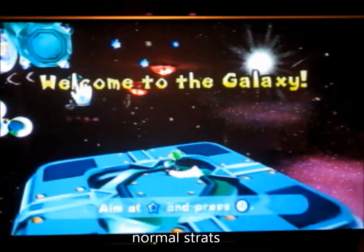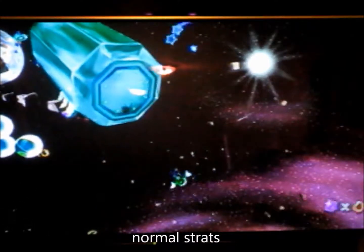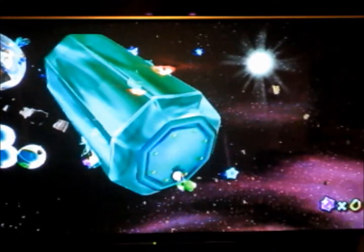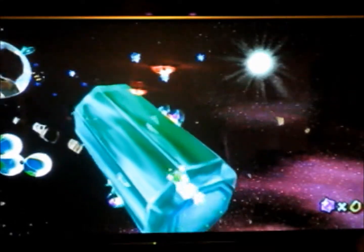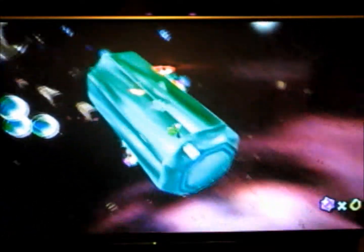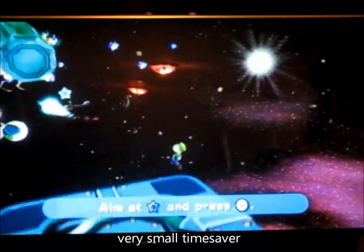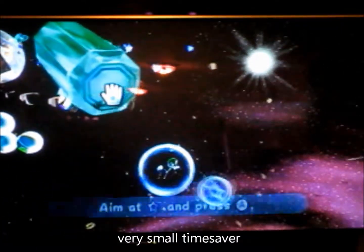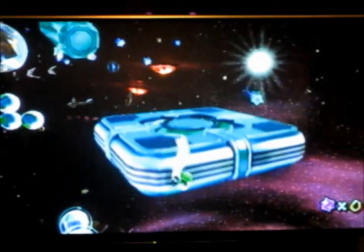First I'm going to show you the normal way to do it — the non-speedrun way, the way you wouldn't want to do it in a speedrun if you were trying to do it fast. So now I'm going to show you the very small time saver version, and right here you spin and then you land on the left side.